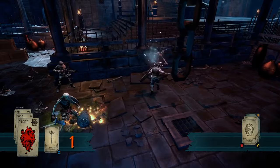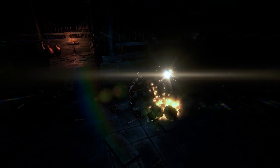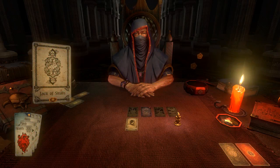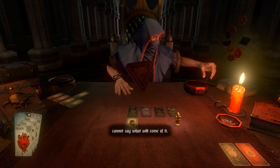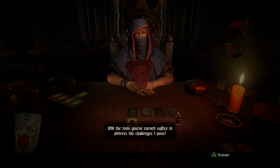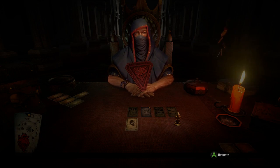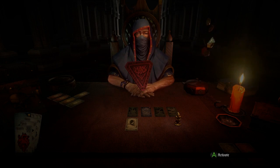Oh, is he down? Well done, well done indeed. But you have roused the dead in their dusty tombs and even I cannot say what will come of it. Now our wager becomes more interesting. Will the tools you've earned suffice to address the challenges I pose? That is the question, is it not? Have I unlocked some kind of harder mode? Is that what you're proposing with this creepy symbol? Are those all tokens of unlocks I did? I assume the golds are the ones achieved by cards in my deck but I don't even know what the other ones mean — are they just for beating this hand in general?